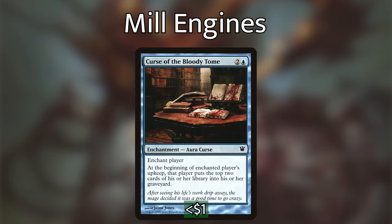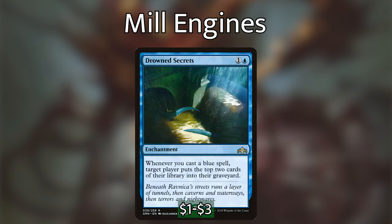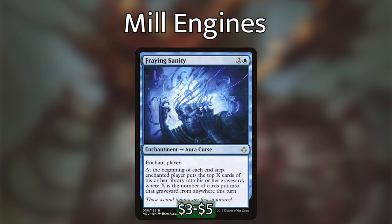Those are all our one-off mill effects. Now let's go over the mill engines. Starting with enchantments: Curse of the Bloody Tome enchants an opponent, and at the beginning of their upkeep they mill two — so four every turn with Bruvac. Drowned Secrets costs one and a blue, and whenever we cast a blue spell, target player mills two. Fraying Sanity is another curse — at the beginning of the cursed player's end step, that player mills X where X is the number of cards put into their graveyard this turn. This punishes opponents for casting spells, having things die, and us milling them on top. It gets brutal really fast.